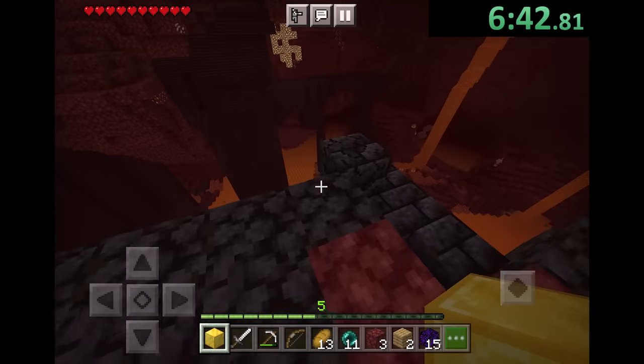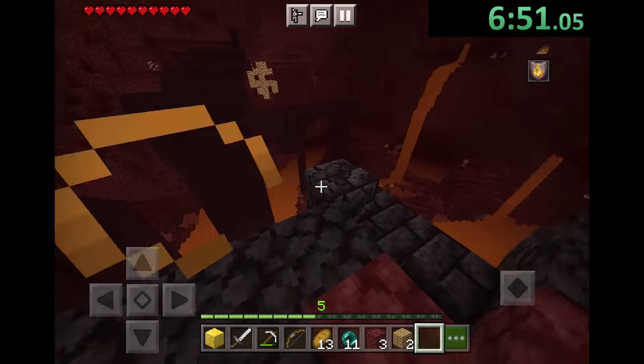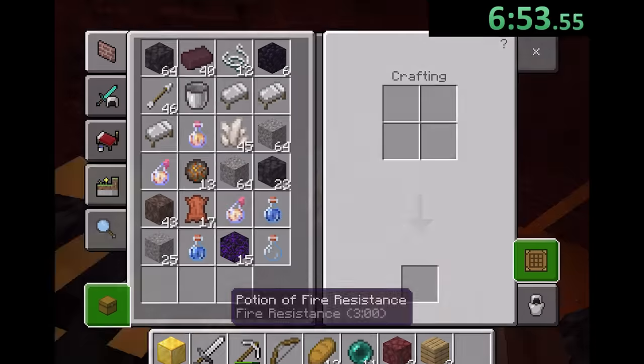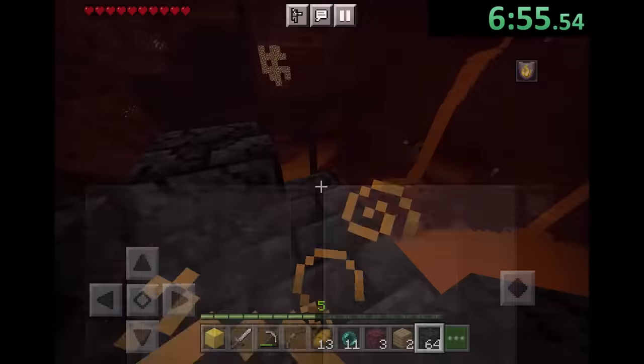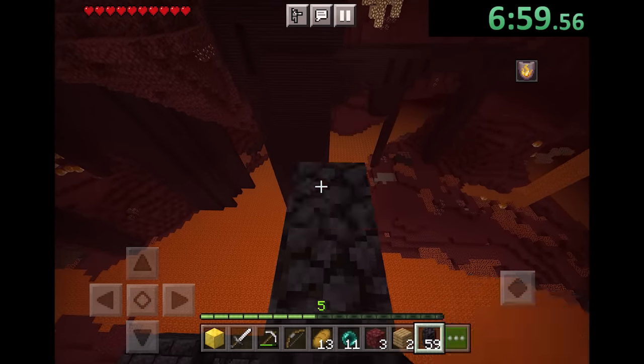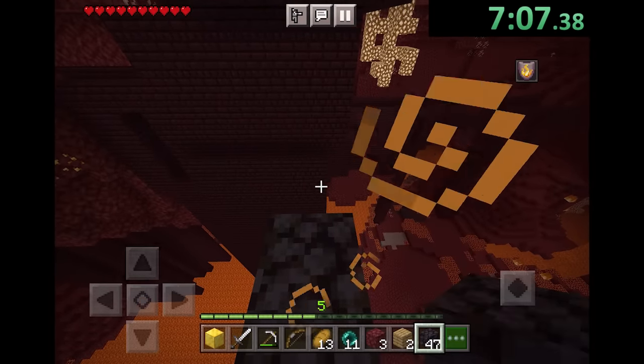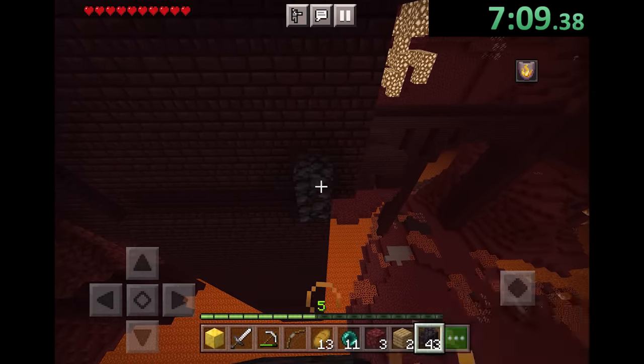I'm going to use my fire res. This is not good because we need a good amount of pearls to do everything, and this isn't exactly what we want. But what we can do is build over here and go off to the blaze spawner. I wish I could have gotten some more pearls though. I should probably eat really quickly — I just got to build over here.